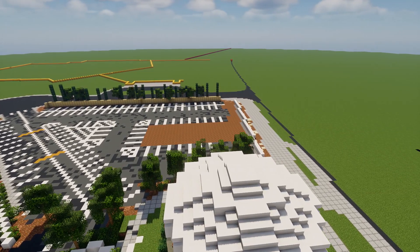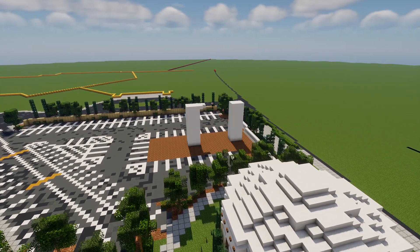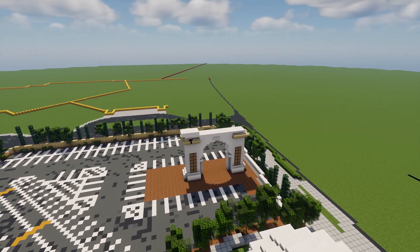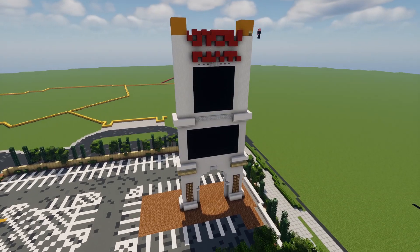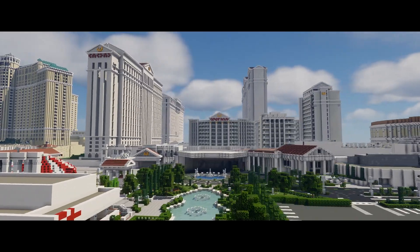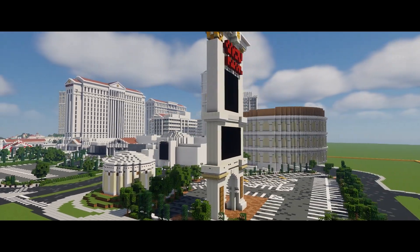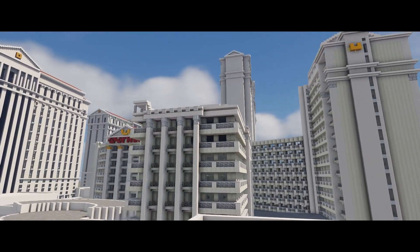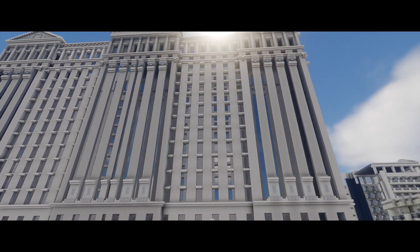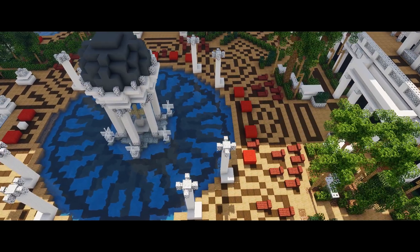We're gonna finish up with the Caesars Palace sign and then wrap up with some beautiful cinematics. The pool area is not completely done — the edges and sides I'll have to come back and finish in a later video. But here are some awesome cinematics, guys. I hope you enjoyed this video. This was a lot of hours to put together, so hit the subscribe button, share this video with your friends, and until the next video, I hope you have a fantastic day. Goodbye.